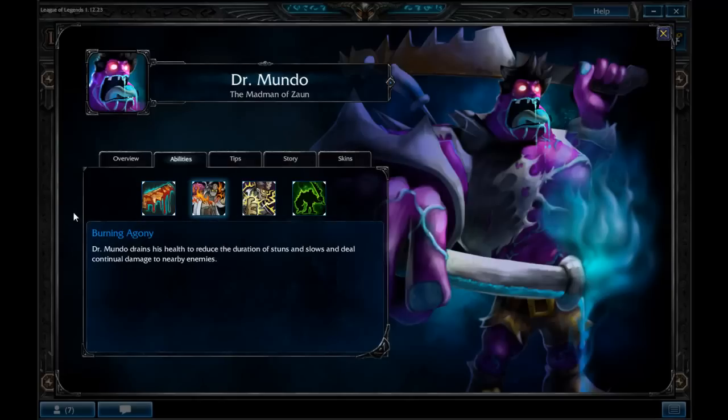Burning Agony is the second ability. It's a toggled ability that does AoE damage around Mundo and reduces the duration of stuns and slows. Combined with Mercury Treads, it makes Dr. Mundo very difficult to stop or slow.